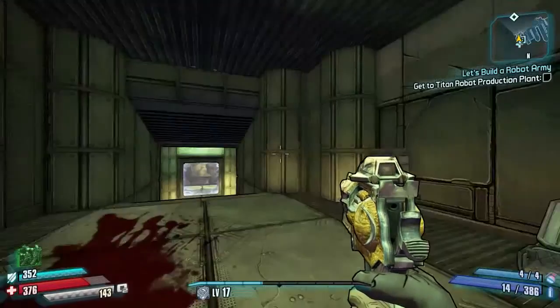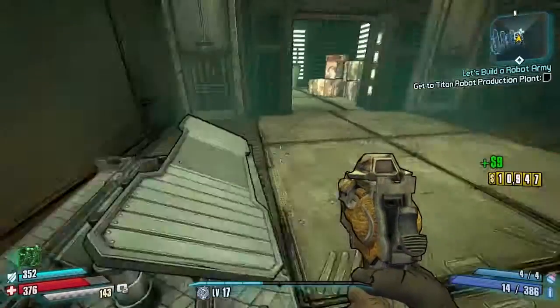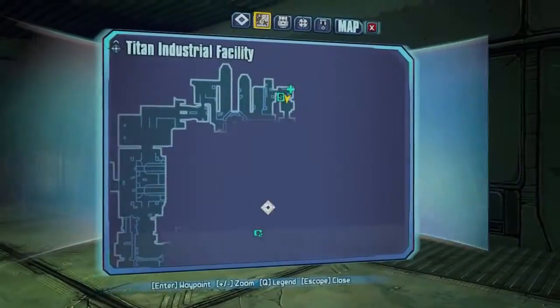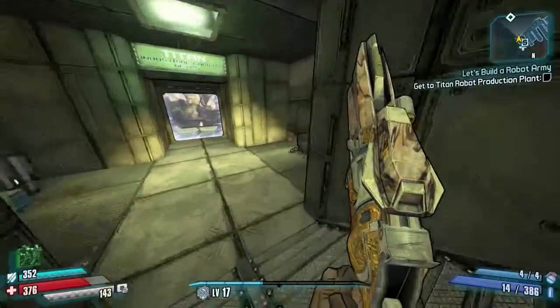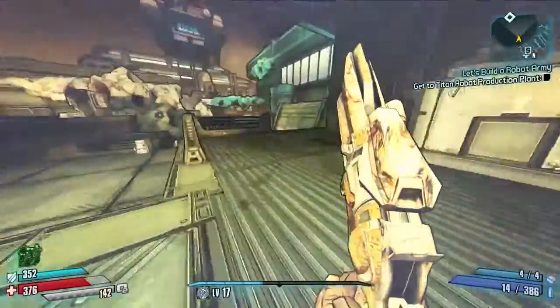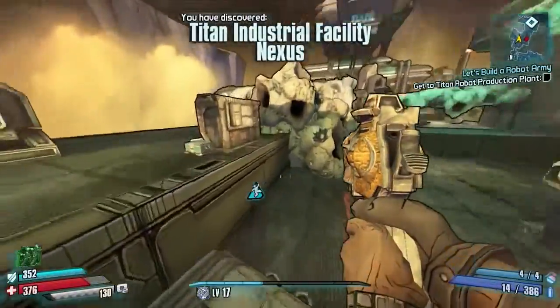Hello everybody, welcome back to the Handsome Jack Doppelganger playthrough. We are recording straight off from the last episode. We're here in the Titan Industrial Facility on the road to the robot production plant, gonna kick some of Felicity Rampant's arse. There's a vault symbol around here as well so I'm gonna pick that one up.